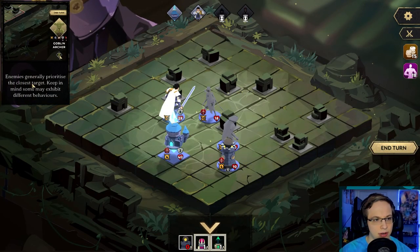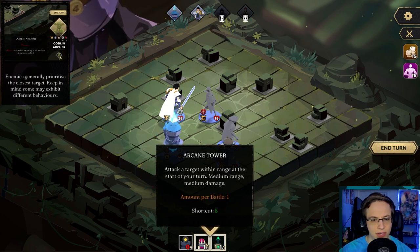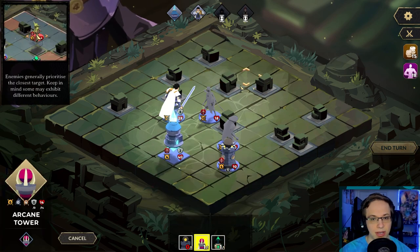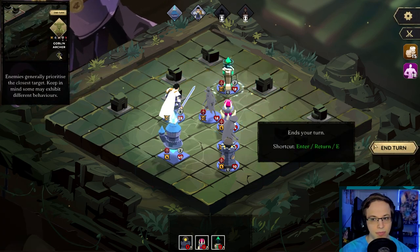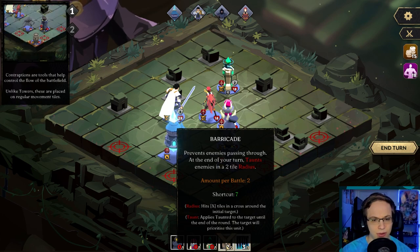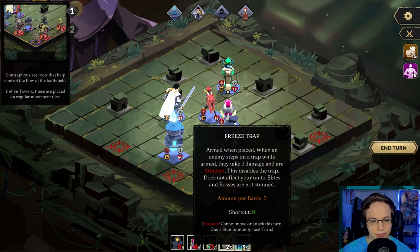I like the upgrading of the heroes. Enemies generally prioritize the closest target — keep that in mind, some may exhibit different behavior. Now we have an arcane tower and an emerald tower. Arcane tower — attack a target within range at the start of your turn, medium range, medium damage. Then we have a short range high damage one that attacks all enemies. Let's do the medium range one here in the middle and the emerald tower here. Barricade prevents enemies passing through and at the end of your turn taunts enemies in a two-tile radius.